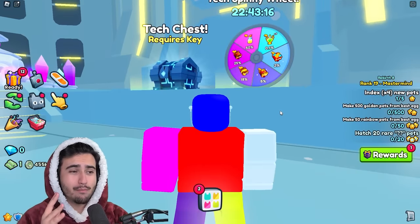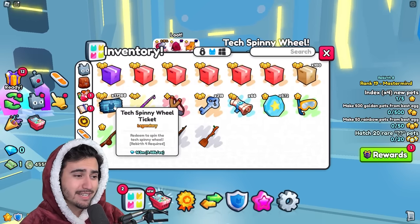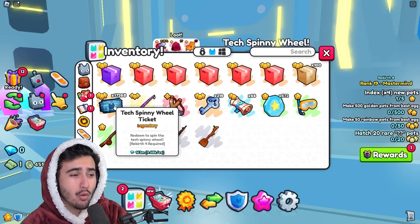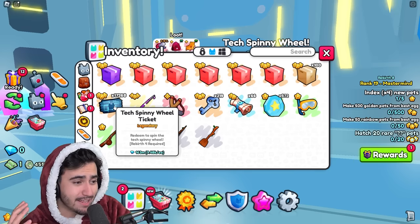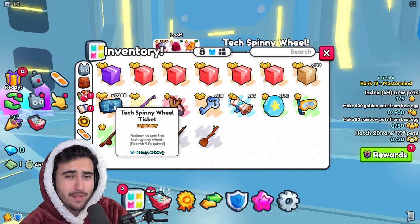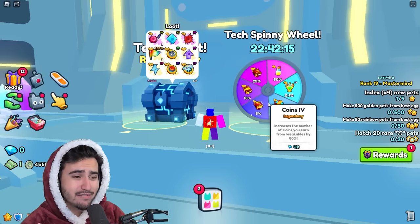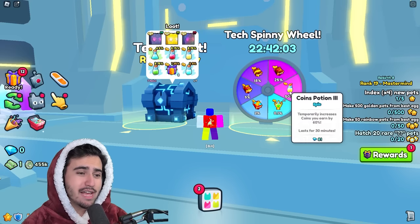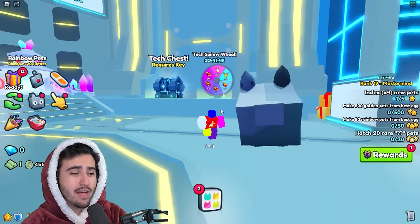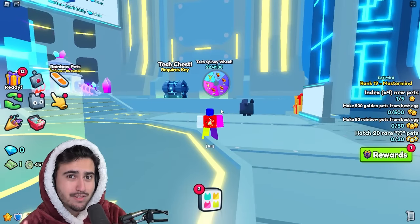This type of challenge is definitely a lot more my style. By doing it this way, we can actually figure out whether or not opening these tech spinny wheel tickets is profitable. Personally, I've only ever opened a few of these because I assumed they were just not good, especially because the RAP value is so cheap. But to my surprise, the loot pool for the spinny wheel tickets is actually pretty decent — not even including the huge itself. In the 50% slot, you can get up to 60,000 diamonds per spin. With it being such a high chance on the wheel, we could actually make some profit just from getting the 50% diamond bag most of the time.